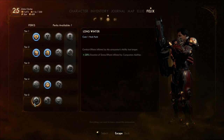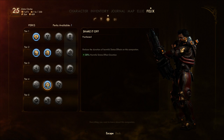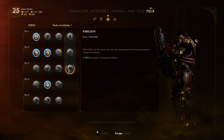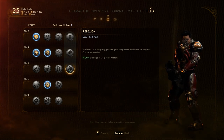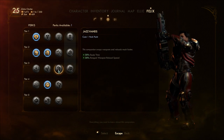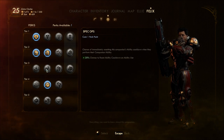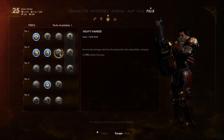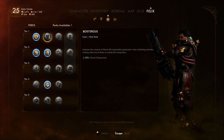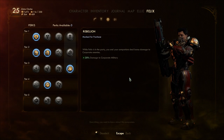For Felix we've got pretty much the same things. When Felix is in the party, you and your companions deal bonus damage to corporate enemies — maybe I should be taking him with me to Byzantium. I'll give him this because he's a rebel who doesn't like authority. This is 10% damage just for him using melee, versus 20% for all kinds of damage just against corporate enemies. I'll give him the persuade perk.